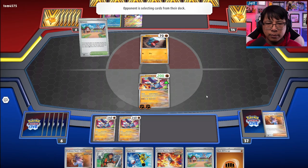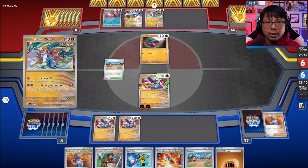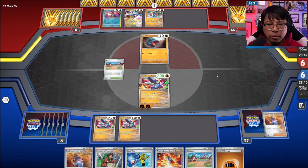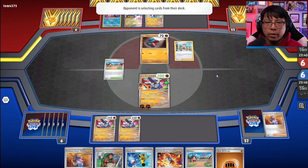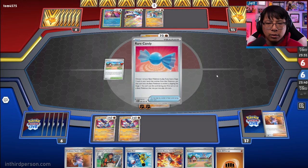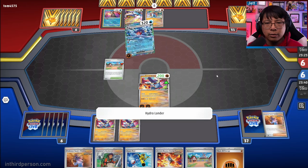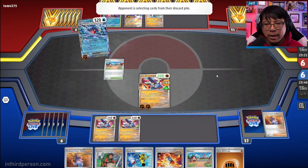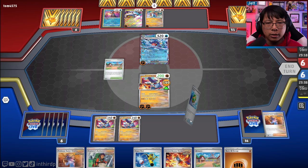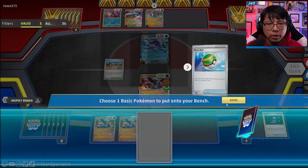Getting a Greninja down would be very nice because we still need to attach energy to another Great Tusk. The Slitherwing is kind of annoying but not the worst here. They're going to get their Garchomp going and swing for 160 on the Great Tusk, which is fine — totally fine. They're only two-shotting Great Tusk right now. If we can just keep hanging around like that for the foreseeable future, we're good. Explorer's Guidance is probably the play. Nest Ball for Greninja — we only have two.